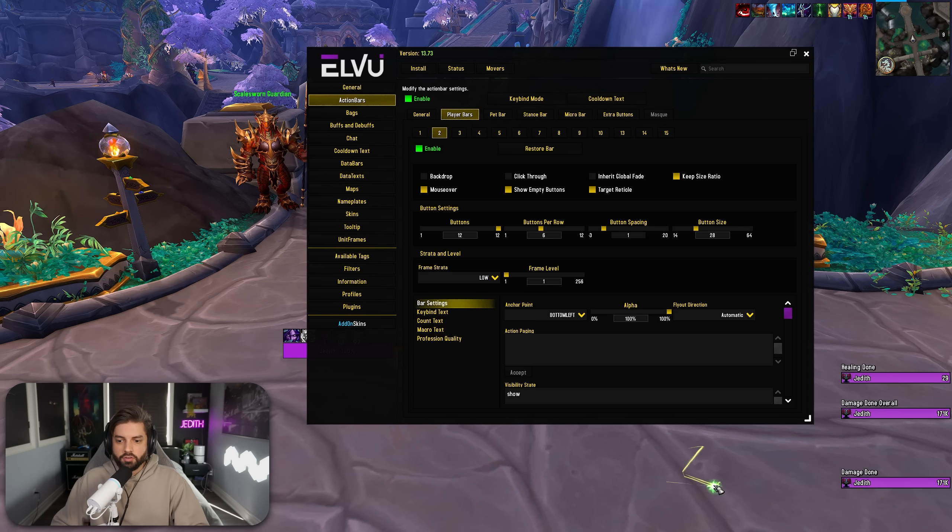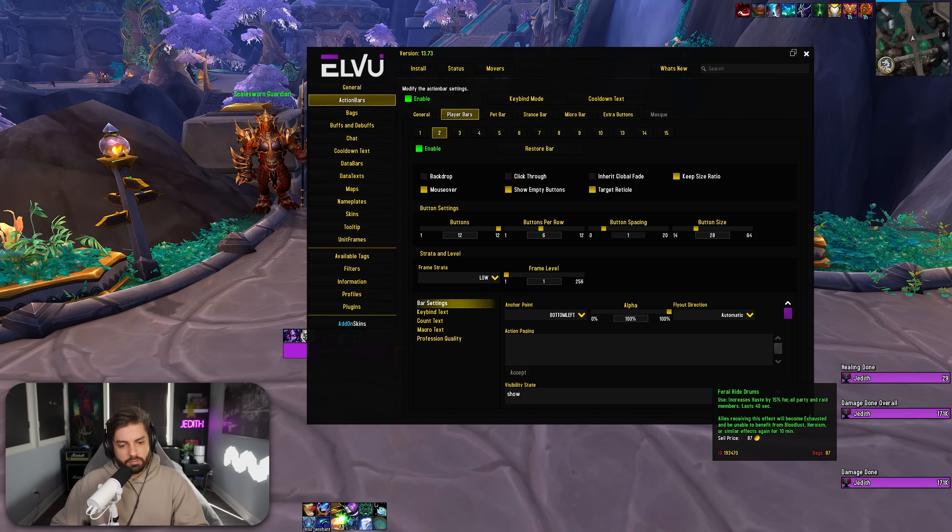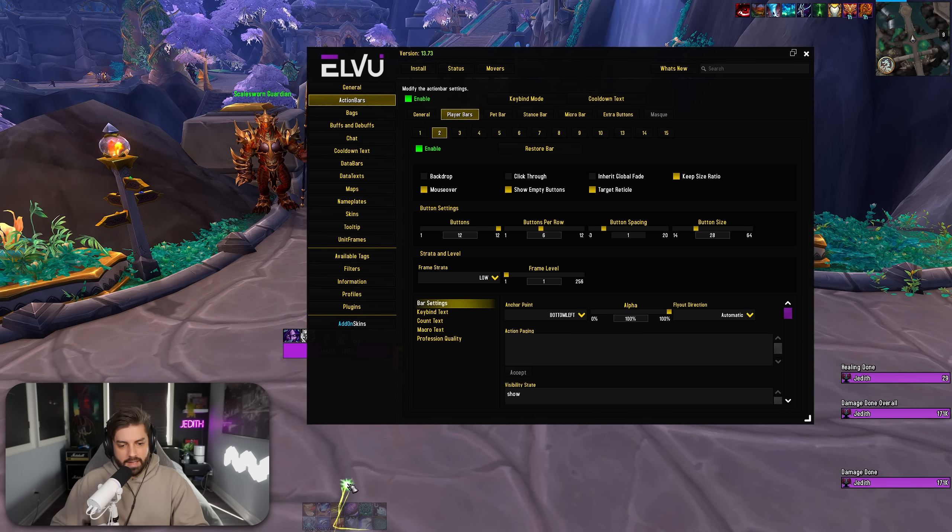You can also use this for some of the other action bars — like if you have an auxiliary side action bar for consumables or items you need quick access to. I have one hidden over here with my profession stuff, some toys, drums, bank, hearthstone, and other macros. I have that also positioned down here and hidden, so it's not in the way unless I absolutely need it — I can just put my mouse over it and access what I need.